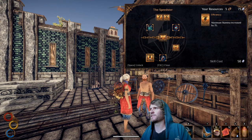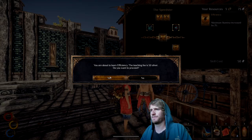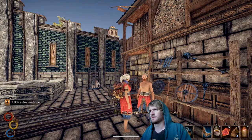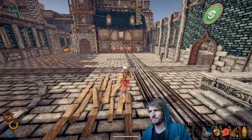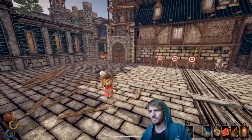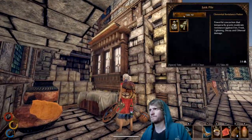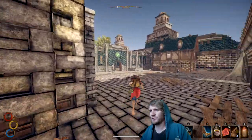Going to the training ground here, the battle training ground. Surge, battleborn, master of motion — want me to train you? He's got this efficiency skill — maximum stamina increased by 25. Yep.